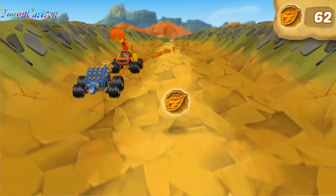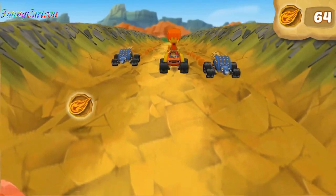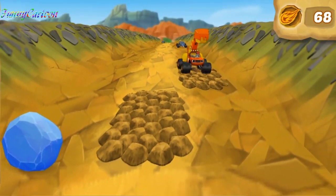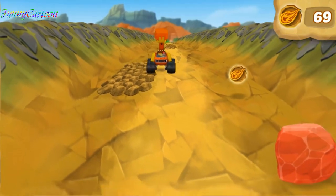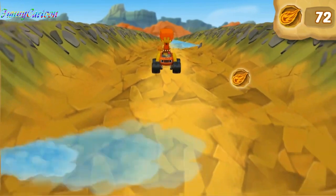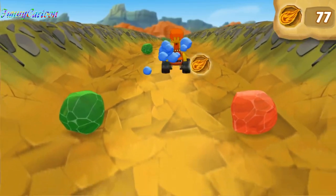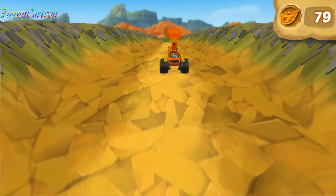Watch out for your Ankylosaurus friends! Keep chomping — great chomping! Those rocky spots are really shaky. Keep collecting dino tokens to help Blaze get blazing speed so he can rescue Zeg. You did it — you used force to chomp through all the rocks!